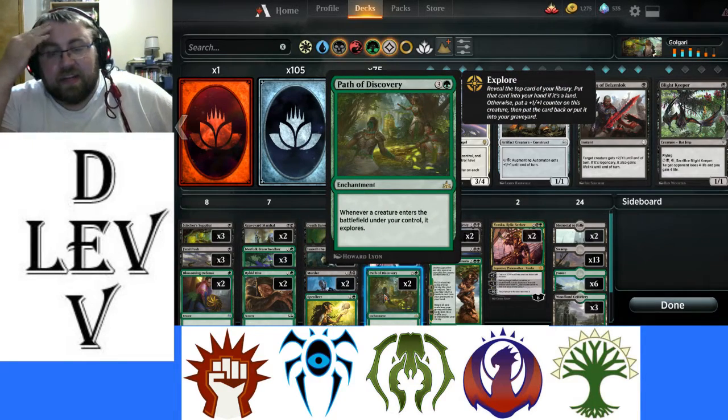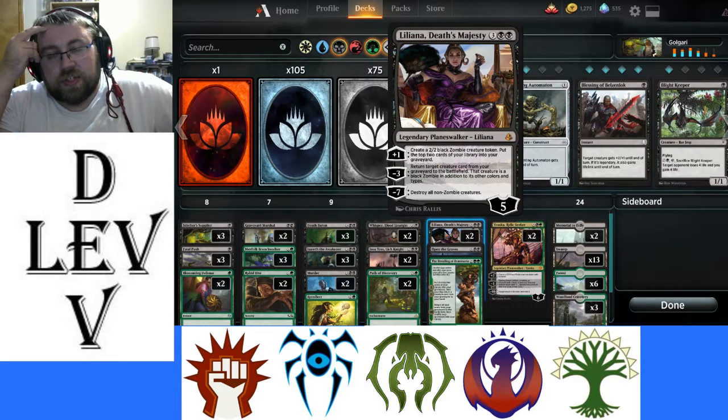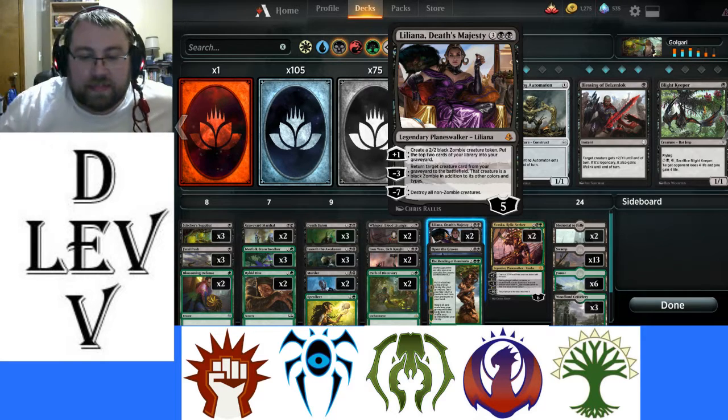I put Path of Discovery in here because it puts counters on our creatures and also lets us draw lands or put more stuff in the graveyard. Liliana, Untouched by Death — create zombies, return stuff, add zombies, and also destroy all non-zombie creatures.